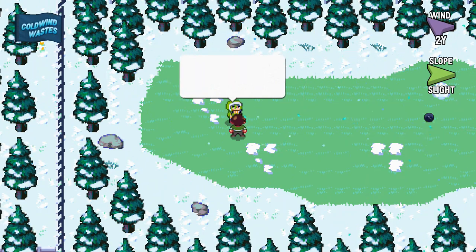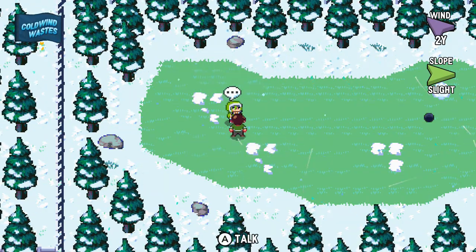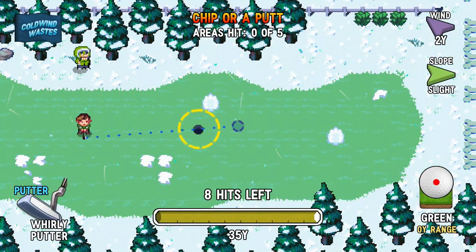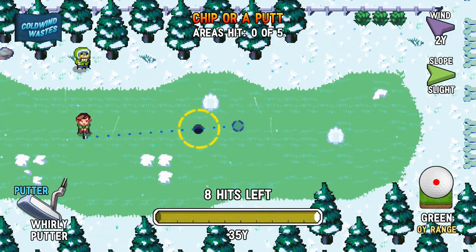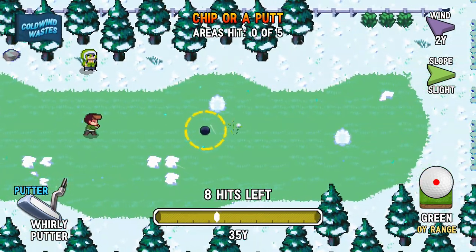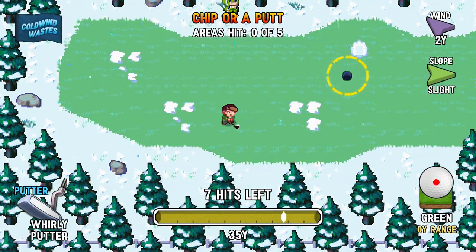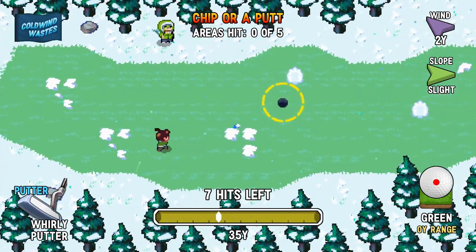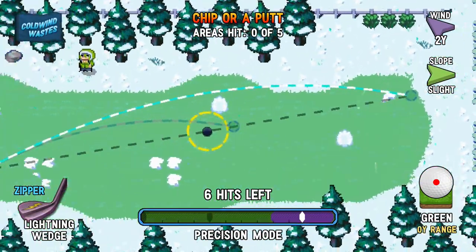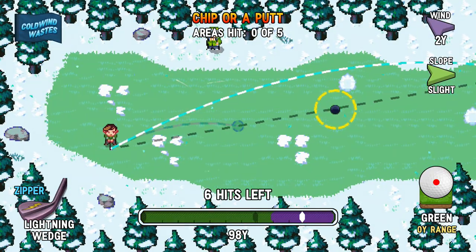All the snow on the greens can be a nightmare to deal with — not sure whether to putt around it or try to chip over it. Okay, for this one I can definitely tell you I'm gonna putt through it because there's no snow in my way. Let's go ahead and tap it down the hill. It says the slope was slight — I guess I'm gonna have to hit even softer. It might get around the snow... wow that really slowed it down. Maybe I'll have to chip at some point. I didn't switch my other wedges.